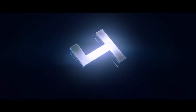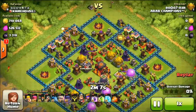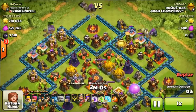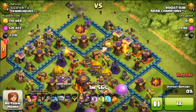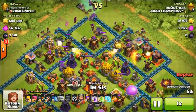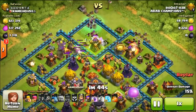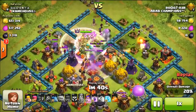Coming in at our number four spot this week, we have Roo7Rak from Arab Champions, and he's going to be showing us how to do some GoWiWi coming in from the top. He is a Titans 1 player. He's going to be dropping his three golems up at the top, breaking into the three compartments, dropping his wizards all around, and then putting down his witches at the top with some wall breakers as well as a golem out of the CC. The witches are plowing into the center. He puts down the jump spell and also puts down some wall breakers on the side, which is a little bit odd if you're already jumping them in.